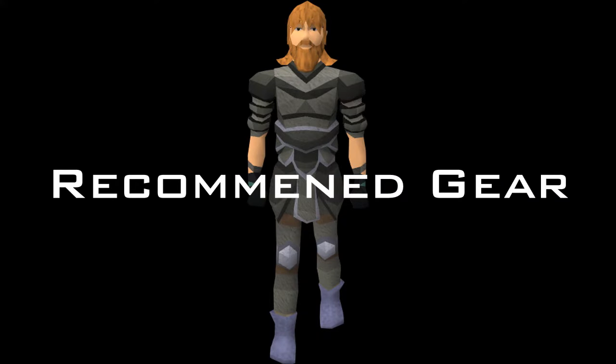When it comes to gear for your Infernoids run, I recommend wearing any clothing that gives you lightweight benefits — agile armor, wicked robes, boots of lightness, spotted or spottier cape. This lets you run longer. Make sure you don't bring anything you're not willing to lose, like pendant gloves, in case there are PKers in the Wilderness.